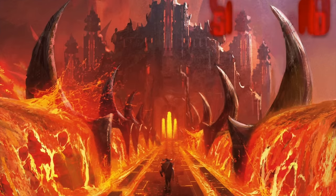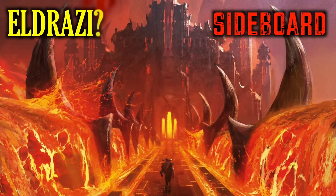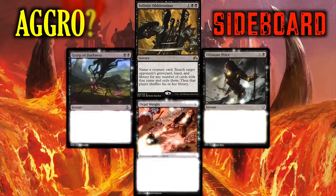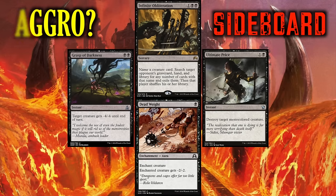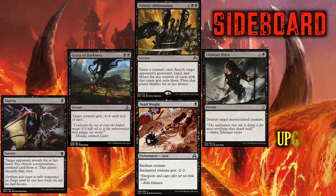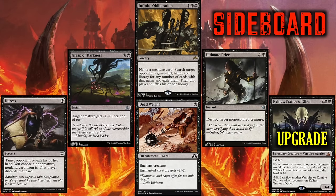Here's your guide to the sideboard. Up against Eldrazi, sideboard in Infinite Obliteration. Up against another aggro deck, side in Dead Weight, Grasp of Darkness, and Ultimate Price. Up against Control, side in Duress. Now there's a chance your meta might see some Delirium decks, and if you really want to upgrade this to become even more competitive, the sideboard can be upgraded with 3 Kalitas, Traitor of Ghet. But given the price on these and the limited need, I'd not include them unless you've already got them. That's the upgrade — put 3 Kalitas in the sideboard.